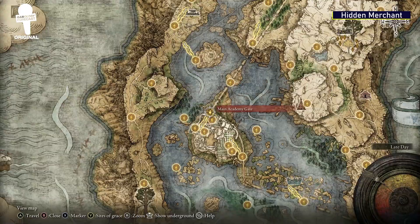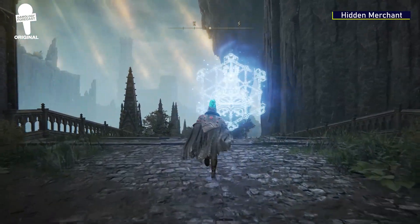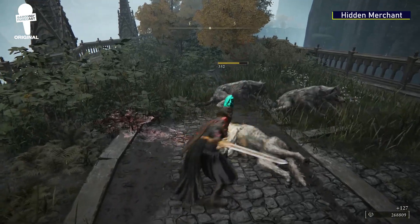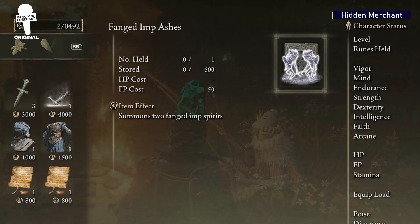Hidden Merchant. If you start at the same Grace as before — the main Academy Gate — but head across the southeast path, you'll find a pretty well-hidden merchant. Make your way past the wolves and you'll find the isolated merchant tucked between the shrubbery. By the way, he does sell the Fanged Imp Summon.